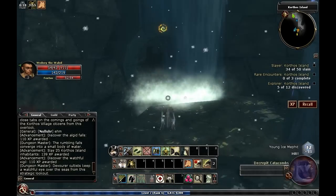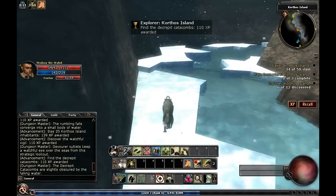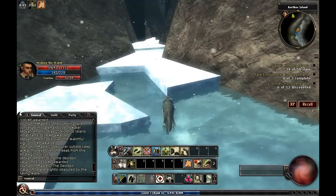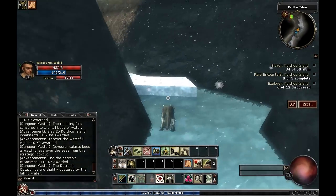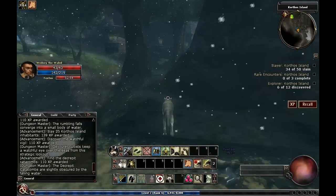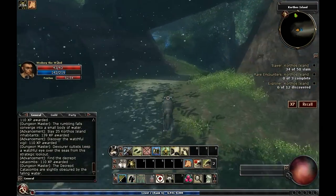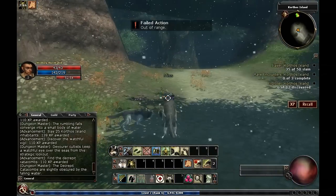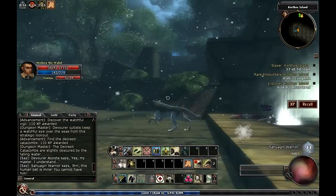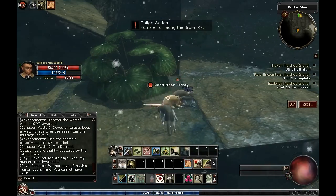Down here there's both an explorer and another quest door and a shrine. Now as this is a starter area they're pretty generous with shrines. Most of the explorer areas don't have this many.